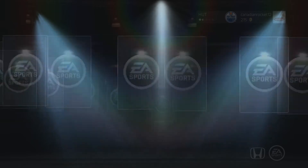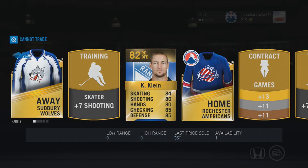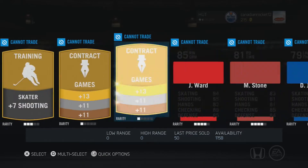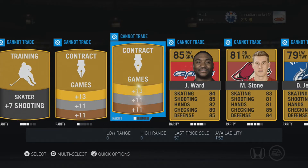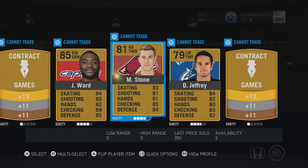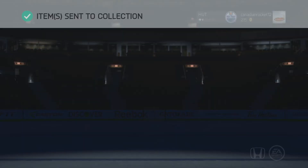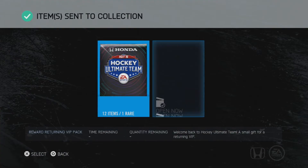Let's see what we get in this one — please be good! Kevin Kline — alright, he's not bad at all. An 85 non-rare? That's weird. You'd think if they're an 85 they would make them a rare player. But not bad. Matt Stone, Jason Jeffries — let's send all to the collection. I don't know how many packs we have left.